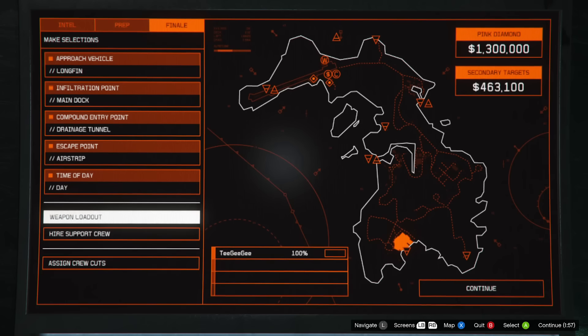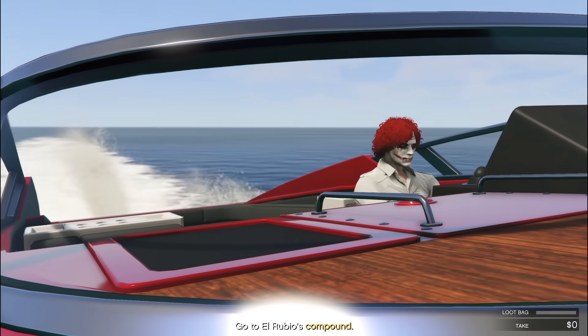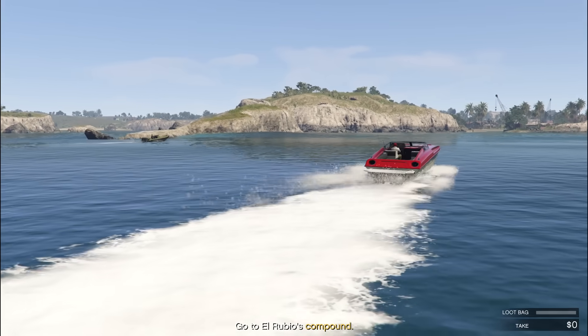First things first, the setup screen. The approach vehicle we're going to be using is the Longfin, Infiltration Point Main Dock. We're going to be entering the compound from the drainage channel. Escape point does not matter at all — you can jump off the island anywhere and escape. Time of day is up to you. For weapon loadouts, I would recommend either Aggressor or Conspirator. If you're on console, I would 100% recommend Aggressor. If you're on PC, you might get away with Conspirator, but honestly go with Aggressor. And don't forget to equip Suppressors.